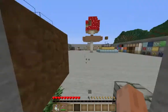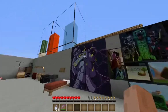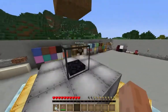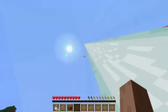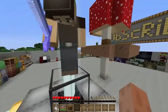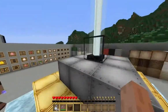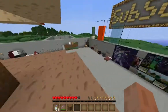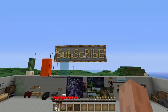There's a subscribe sign as always. Oh yeah, the beacon — I forgot about the beacon. There's all the blocks and the beacon. The beacon hasn't really changed — the actual texture of it hasn't changed. But yeah, that's all we've got to show you for this texture pack. There's a big subscribe sign — do what signs say.